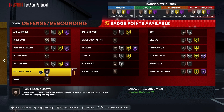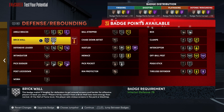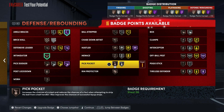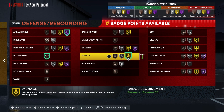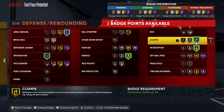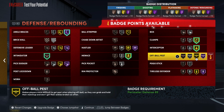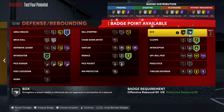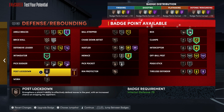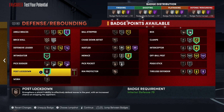For defense and rebounding badges: put Ankle Braces on Hall of Fame, Intimidator on bronze, Menace on gold, Interceptor on gold, Clamps on gold, and for those last four points put Box on silver. If you went with the free throw build you won't have that additional point — you'll have 22 defense and rebounding badges. With that extra badge point from the park build, put it on Post Lockdown to help with interior presence, giving you 23 badges.